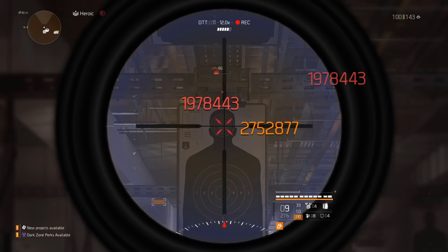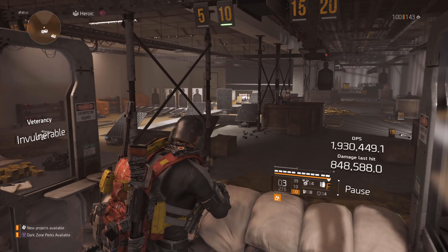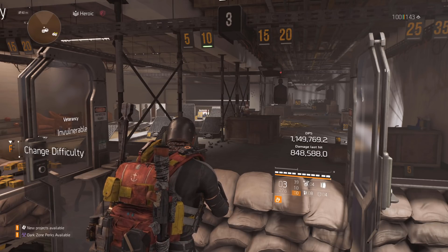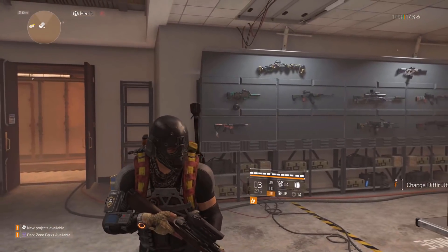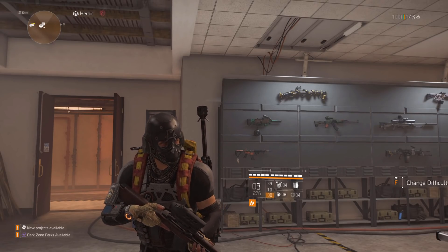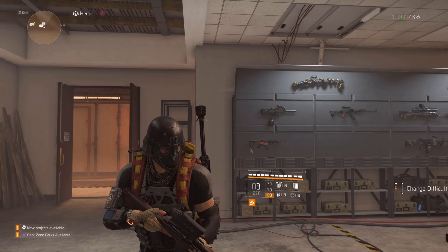2.75 million. So we've gone from just over 3 million down to 2.7 million — we are getting less damage with Glass Cannon, and we're also taking 50% more damage from enemies. With Focused we can use our shield to defend ourselves more and get more damage per bullet from a talent that doesn't amplify the damage we take. So Focused in my opinion not only does more damage but has way more utility — you can use it with the shield without scoping in, and you save your teammates the hassle of reviving you.